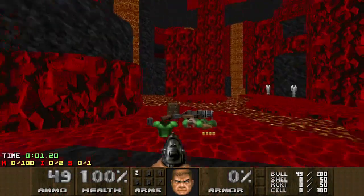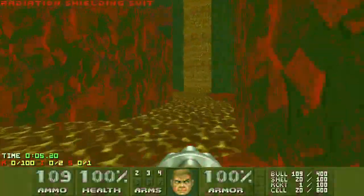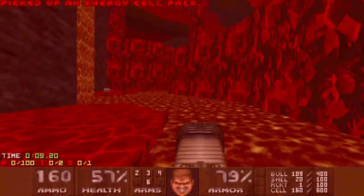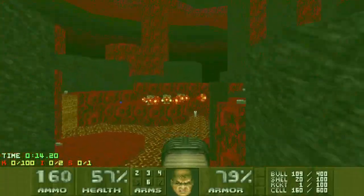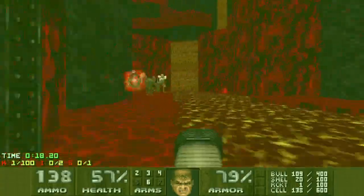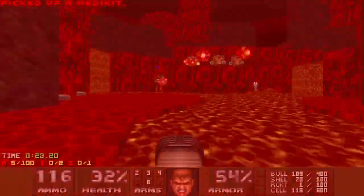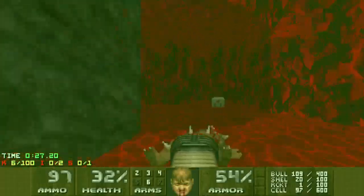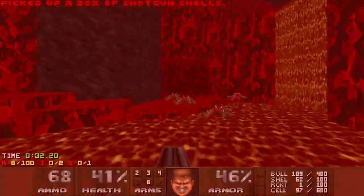I'm back to Nostalgia 2 by Myoldan. This is map 19, Fault Lines. There are two keys that we need to collect. You can do them in either order. I'm going for the blue key first.